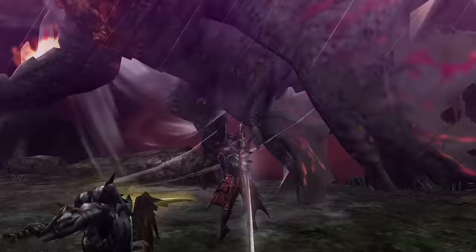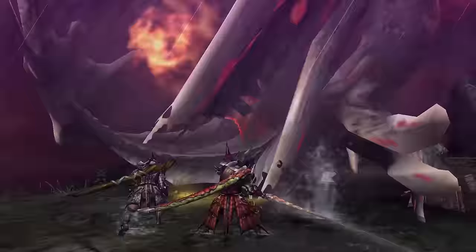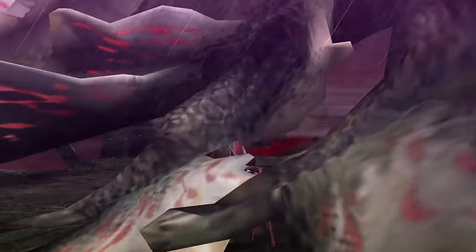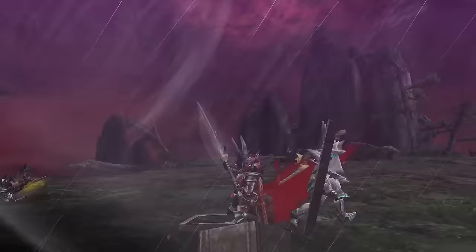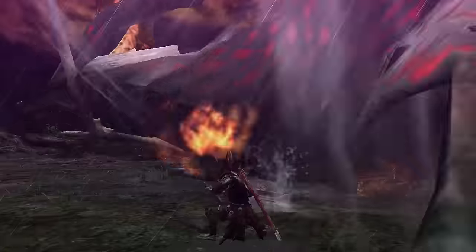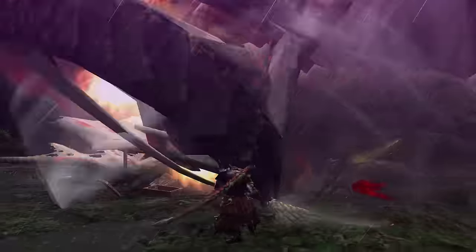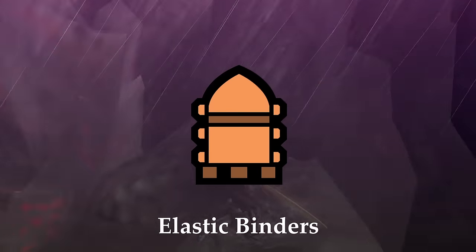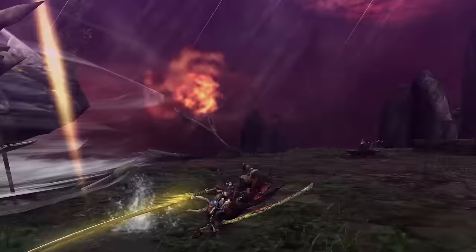Amatsu proceeds to get angrier as the fight goes on, culminating at the start of phase 2, as Amatsu will start incorporating lightning into its attacks. During phase 2, the wind intensity picks up, its attacks get stronger and quicker, and the music changes. Phase 2 really shows Amatsu coming to its most powerful state as the music picks up and the rain keeps lashing down on the players. Phase 2 is also a great time to use the elastic binders, as they provide a great opportunity to attack Amatsu, so make sure not to let them go to waste.